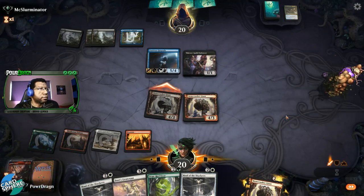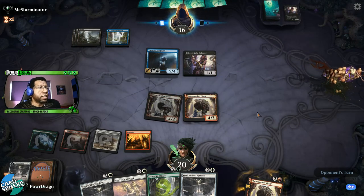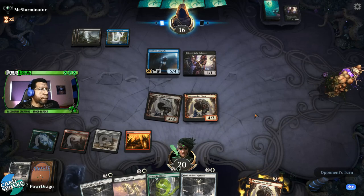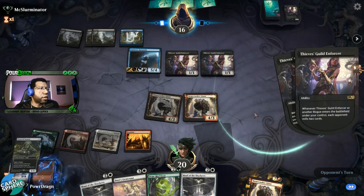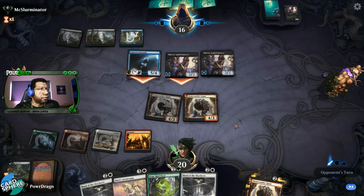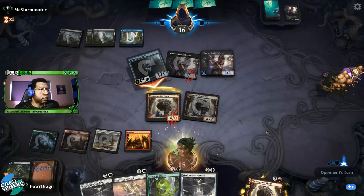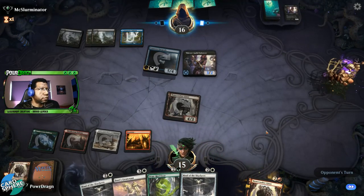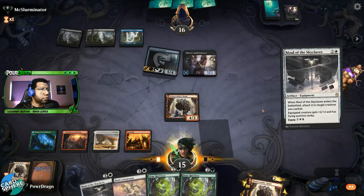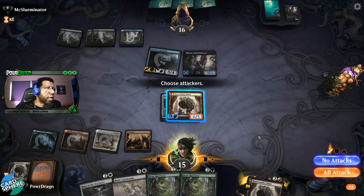I'm just going to attack — if they block, they block. That's five cards in yard. Now the castle puts the adventurous card in, so that's six cards in yard. All right, they didn't have a rogue to flash in — that is important information to know. Now the Thieves Guild Enforcer puts four cards in yard, so now we have nine — ten. We'll block, why not. This probably gets countered — nope, it doesn't. Interesting.